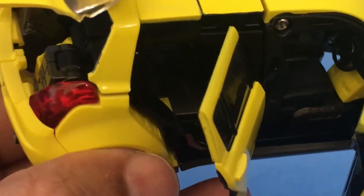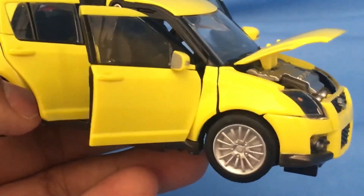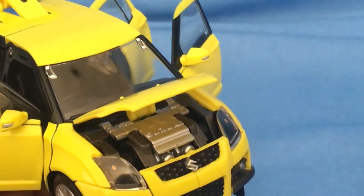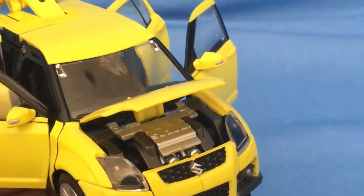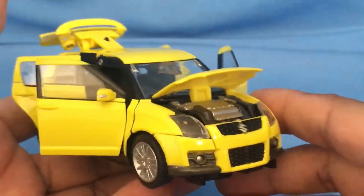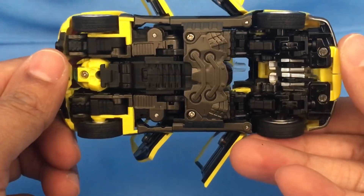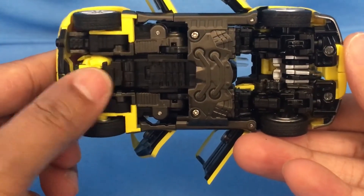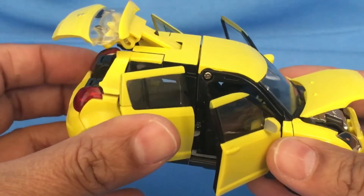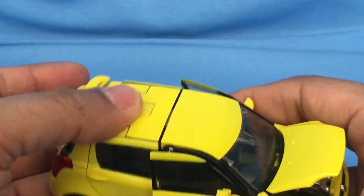I don't know if you can actually see that, but look at that — that's actually very cool. I'm pretty sure you may be able to fit Masterpiece Spike back there. You can actually see the engine details over here also. That's so nice. I love that. And there's hardly any robot junk on the back or on the bottom. You'll actually notice his head, but it's not total visible head syndrome or anything like that. So that's actually very, very cool. I love this.